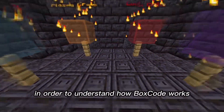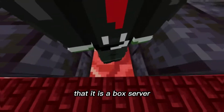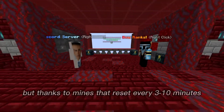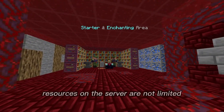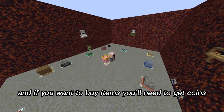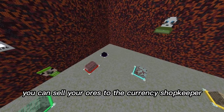In order to understand how Boxcode works, you're gonna have to keep in mind that it is a box server, which basically means the server is in a huge box and that's where you're gonna have to survive. But thanks to mines that reset every 3 to 10 minutes, resources on the server are not limited. And if you want to buy items, you'll need to get coins. In order to get coins, you can sell your ores to the currency shopkeeper at spawn.